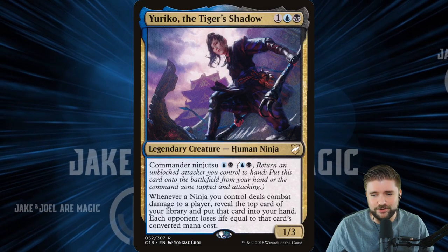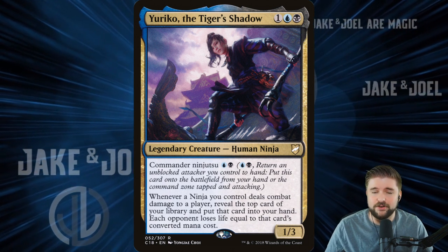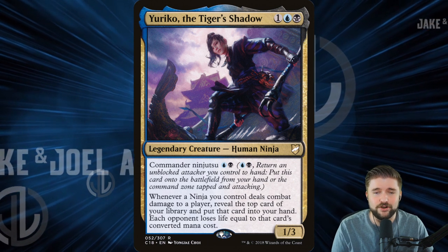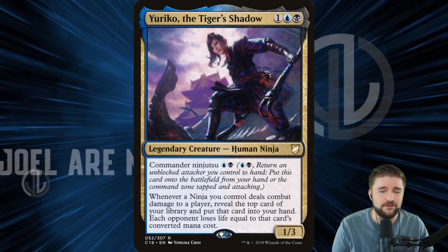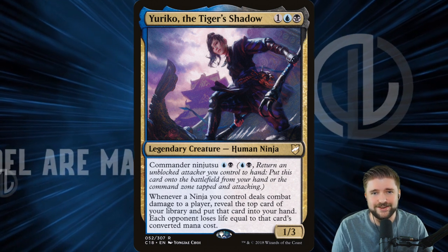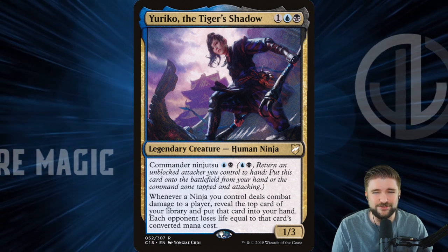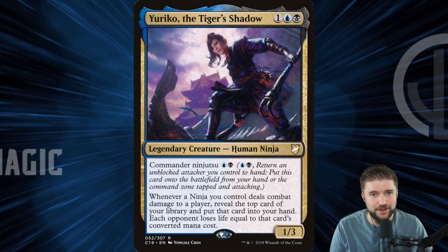The three ways I would build this commander: I would go the strong way and go with unblockable — there are a lot of ways to give our ninjas unblockable so every time they're getting through we're revealing cards and dealing damage. For fun, we're going to lean heavy into ninja tribal and go over some of the strongest ninjas you can run in Commander. And for mean, we're going to know what's coming on the top of our library through a little divining. Let's get into the strong way.